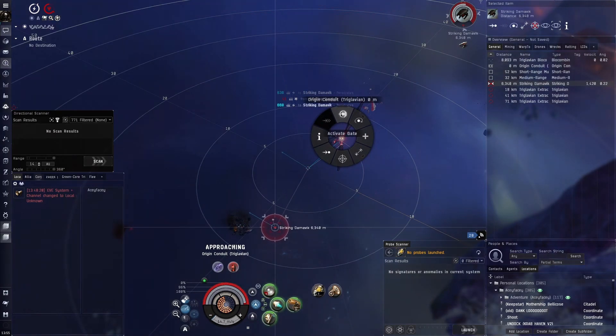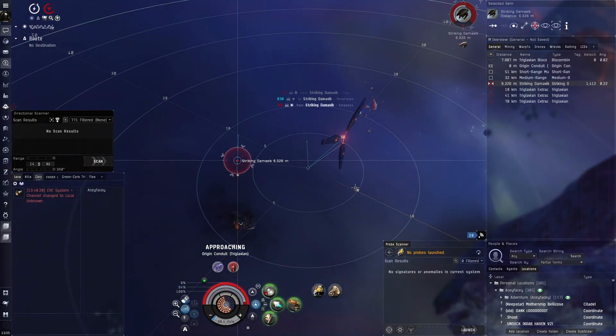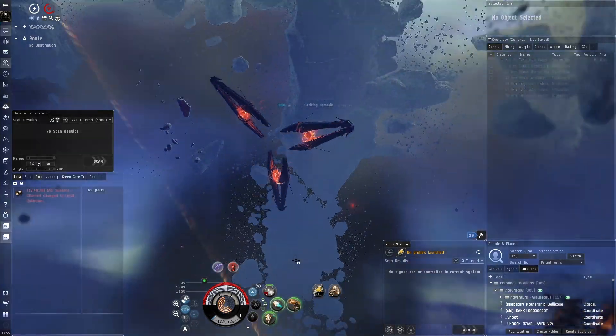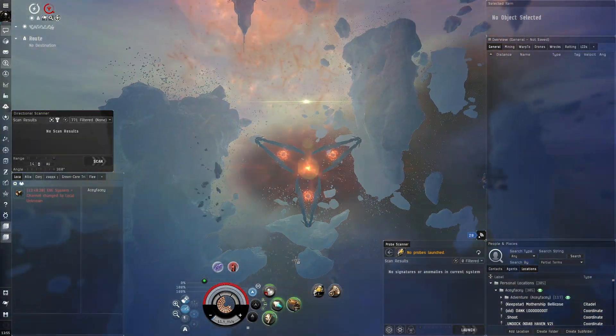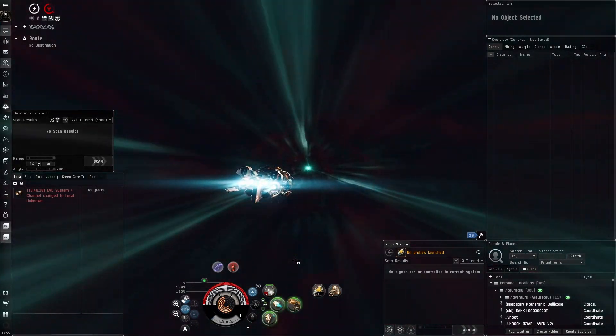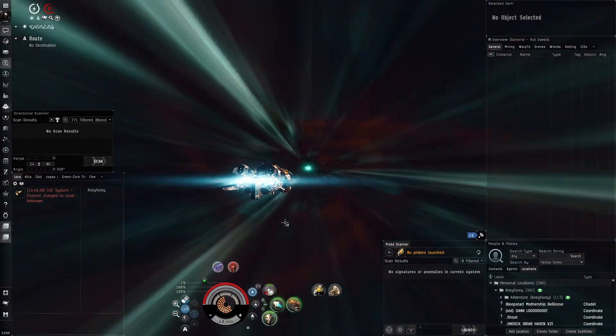When we exit I should use defense mode in case someone tries to gank me. I don't think people are going to want to gank a Confessor in T2, but you never know — there are people who like to gank, and we don't have extremely cheap modules so it could be worth it for some lower-level gankers to attack us.